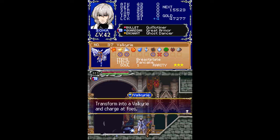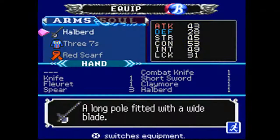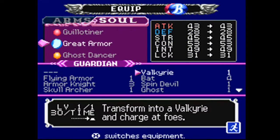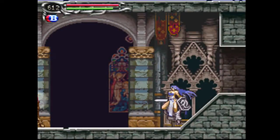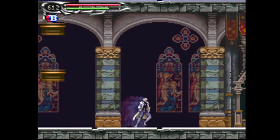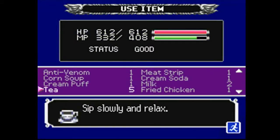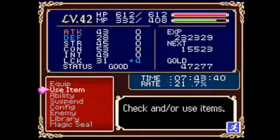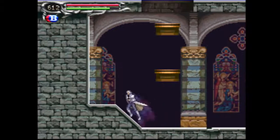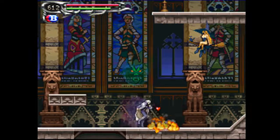The Valkyrie soul allows me to transform into a Valkyrie and charge at foes — sounds like fun. Let's try it out. Level 1 soul — there we go, and suddenly you're an almost nude woman. Anyway, there's the Pancake — it's nothing without maple syrup. I don't want to farm that soul ever again; that took so long.